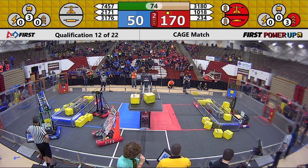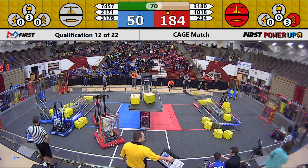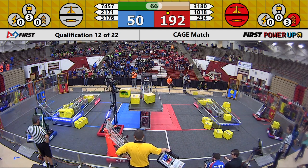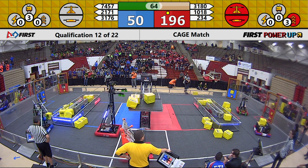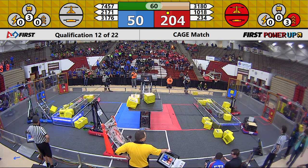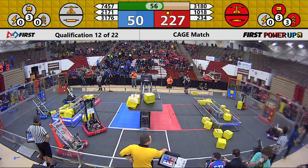Red Alliance taking two points a second. 1018 over there working that exchange like they always like to do. Super Duper, however, doesn't like them having those four cubes in their Switch. They're going to slowly take cubes and place them into their side of the Switch. If left unopposed, they will slowly be able to reduce Red's lead in the Switch.